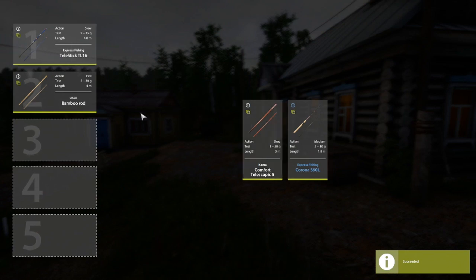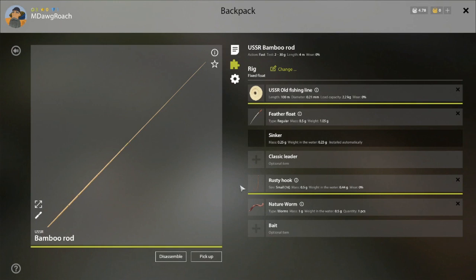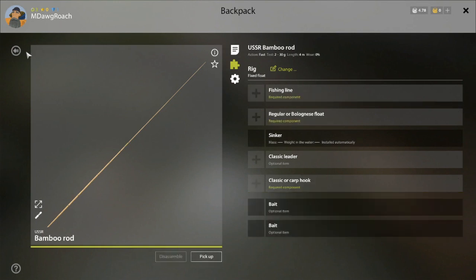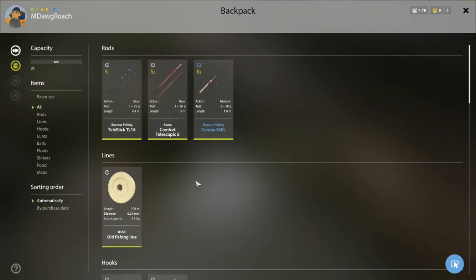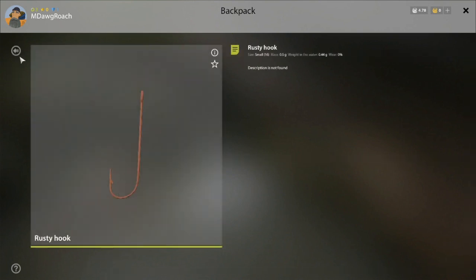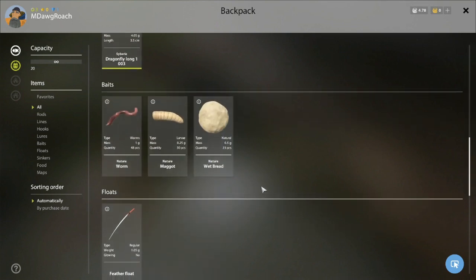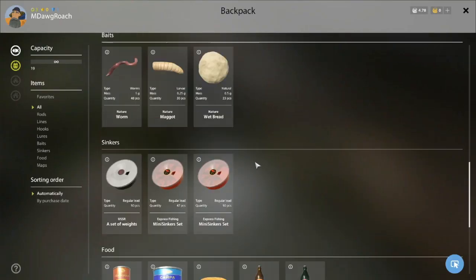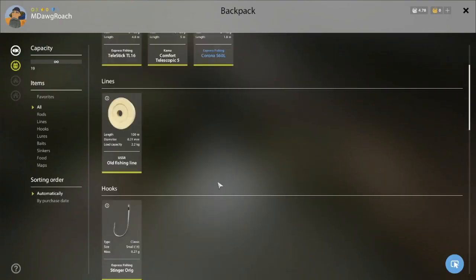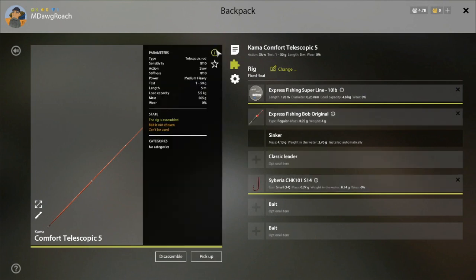Alright — that's going to be rod number one, that's going to be rod number two. And let's do the most important thing we can do here, which is to discard that bamboo. Bamboo is gone. We also need to discard the rusty hook — gone. And the feather float — gone. May we not ever have to use them again on this account.